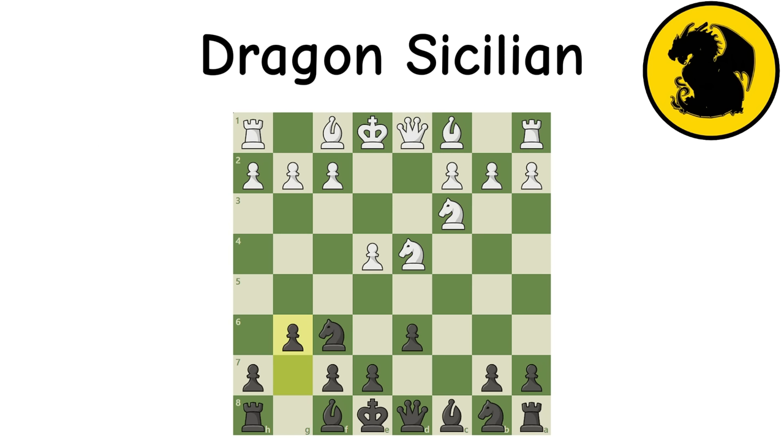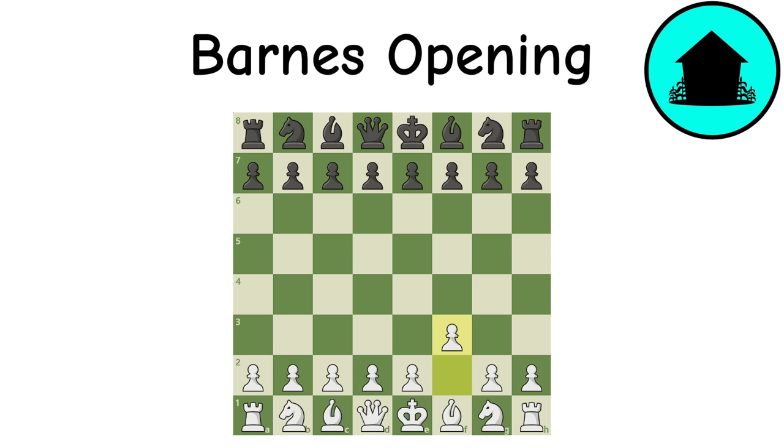Dragon Variation (Sicilian): The Dragon is one of the most popular variations of the Sicilian, with themes of moving the bishop to G7 and targeting the center from afar. It also has nice flexibility where black can achieve both calm positions and all-out fights. This one in particular is good for advanced players.